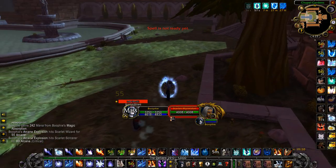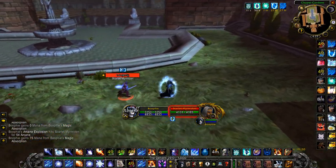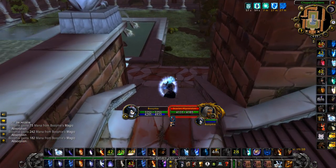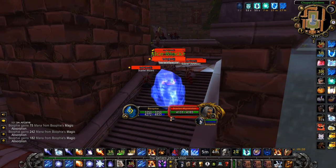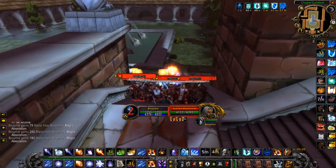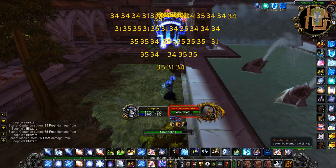Jump off and make sure you aggro everything. You want Ice Barrier on cooldown and blink to avoid them so they don't catch up to you. Come down in the middle of the steps with a fresh Ice Barrier and fresh Mana Shield, then Ice Block once they all reach you. Wait out your Ice Block so they all stack up, then spam Nova.